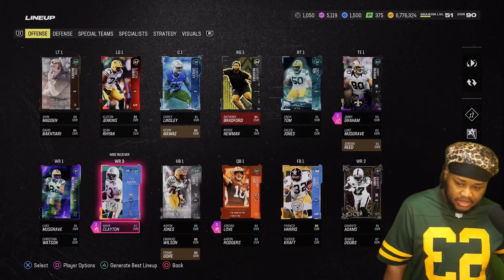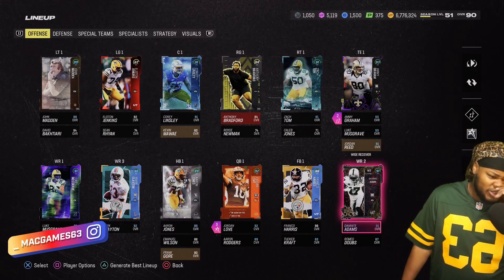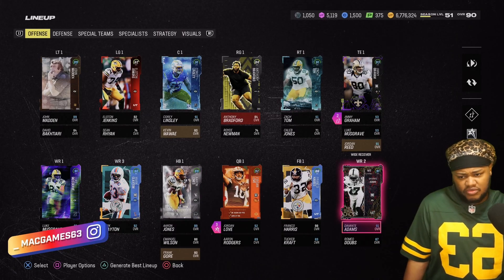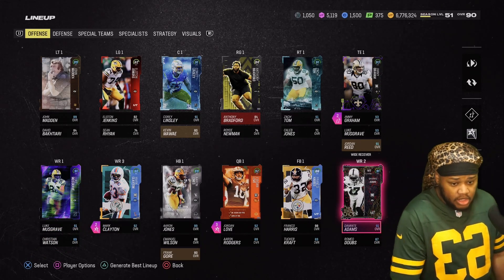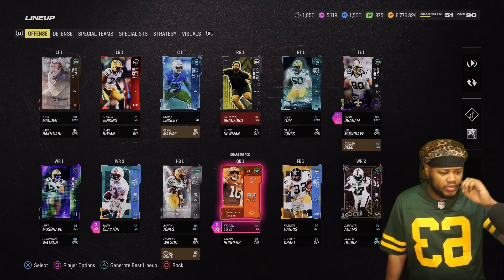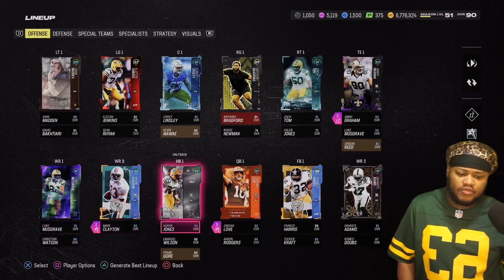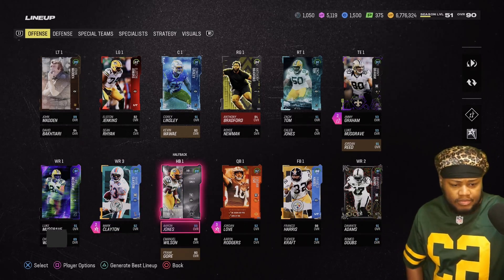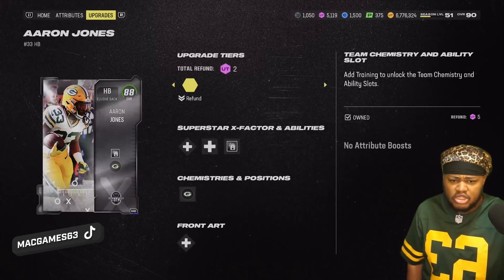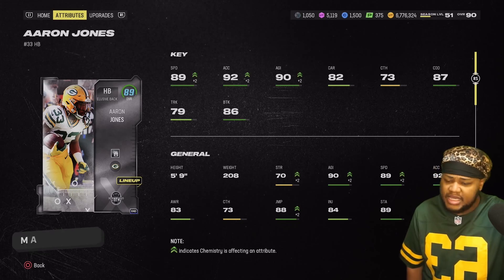Mark Clayton at wide receiver three is basically in the slot for us. Devontae Adams has been absolutely destroying it on the squad — you know how good he is. Christian Watson, another 6'4" guy, 91 speed. We really need a running back bad — this Aaron Jones with 82 speed on the theme team, it's about time for a running back upgrade.